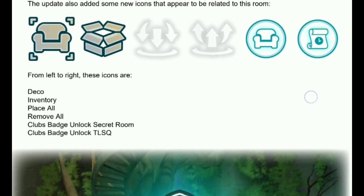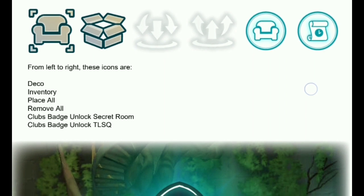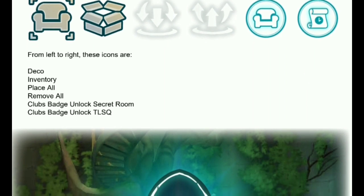From left to right, these icons are: Deco, Inventory, Place All, Remove All, Clubs Beige, Unlocked Secret Room, Clubs Beige Unlocked, and Time Limited Side Quest.